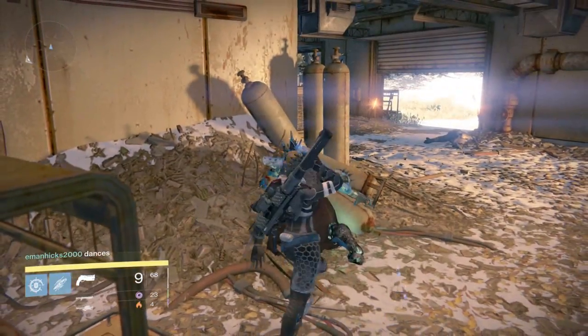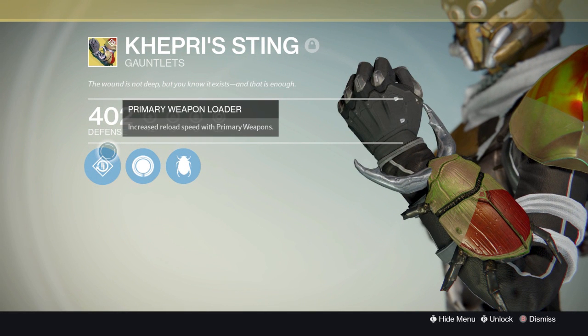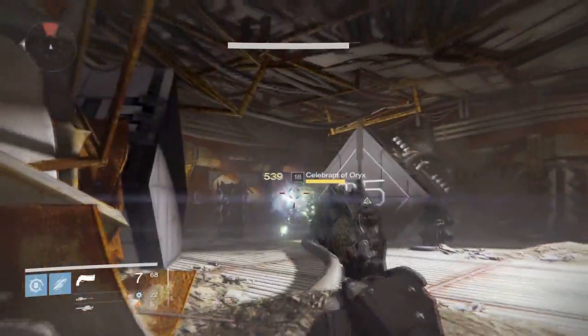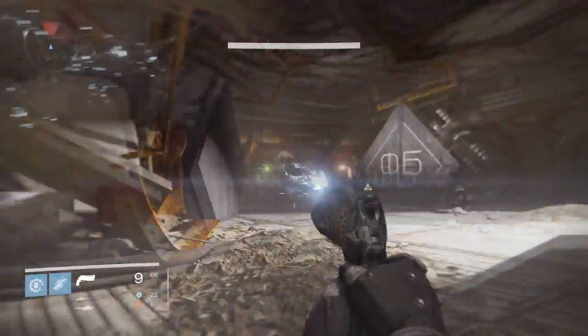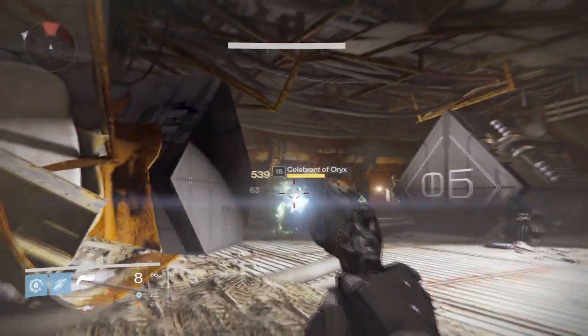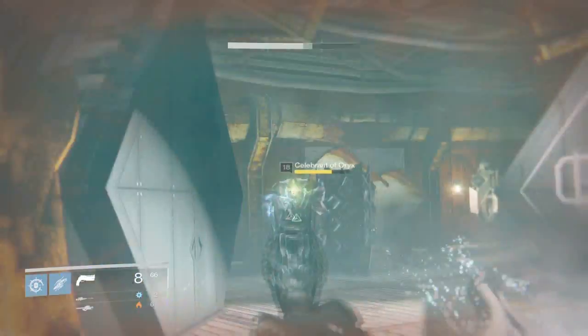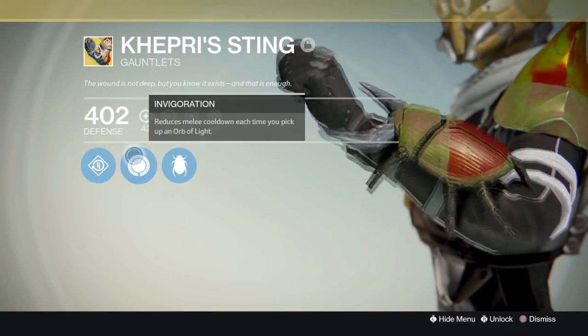First perk: Primary Weapon Loader — increases the reload speed of all primary weapons, which works phenomenally for hand cannon users especially. Keep in mind these work for any primary weapon: yes the Vex, yes the Multi-Tool, yes the Fatebringer — all primary weapons. It's going to help you reload faster, which is very convenient.